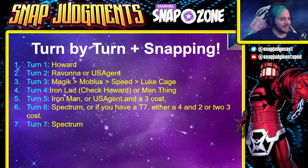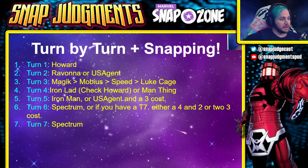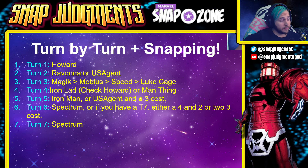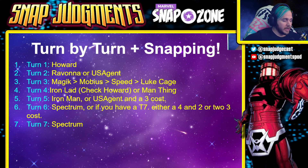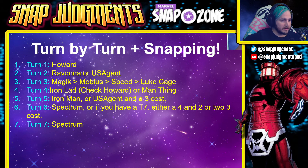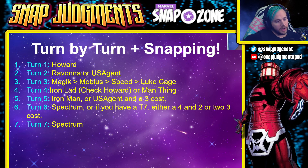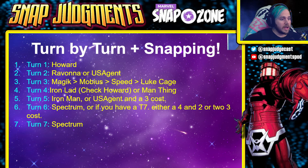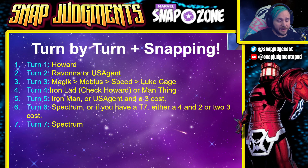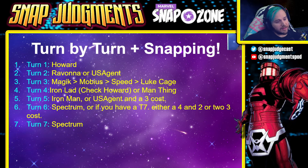Turn one: play Howard if you have him. Turn two: Ravona or US Agent — preferably Ravona. Turn three: Magic is the most important one, then Mobius — because a lot of opponents play cost reduction cards — then Speed, which is ongoing so you can play him at any point. Keep Luke Cage a secret for later.